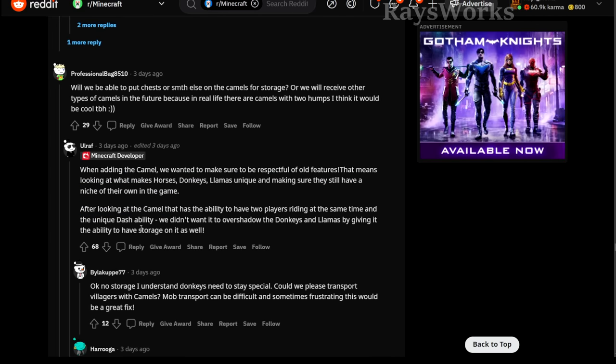They also explained why they didn't give camels the ability to store stuff — it would take away from the features of mobs already in the game like donkeys and llamas, so that old content is still useful.